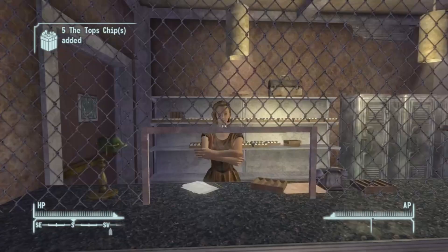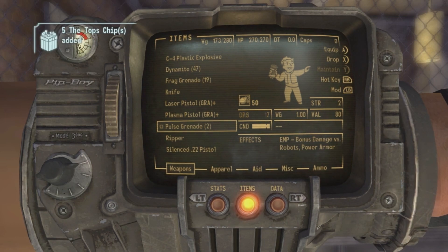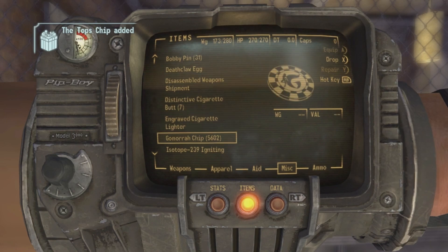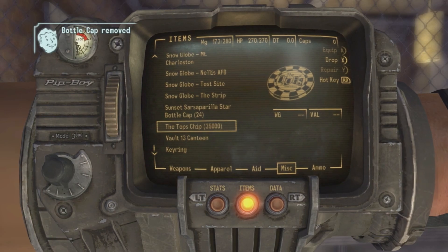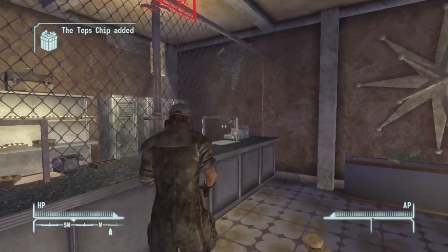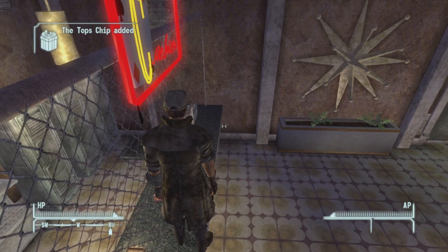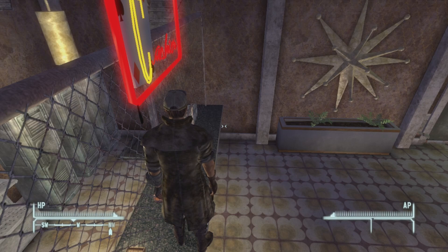So we have zero caps, and in our miscellaneous we should have 35,000 Tops chips. What you're going to want to do is jump on top of the desk so that if the chips fall, they'll land on the desk and be easy to find and won't spread everywhere.